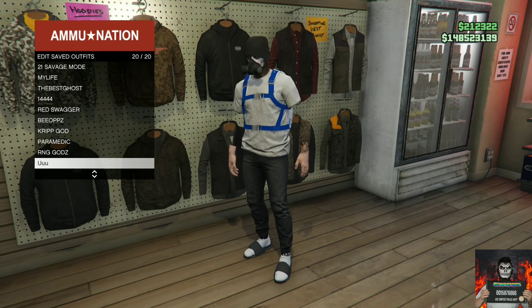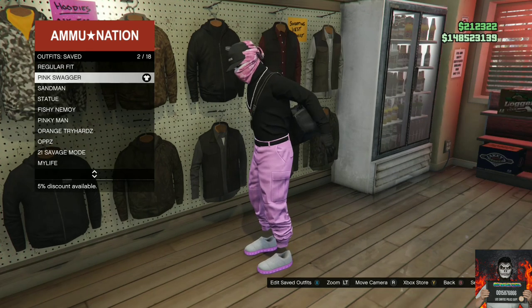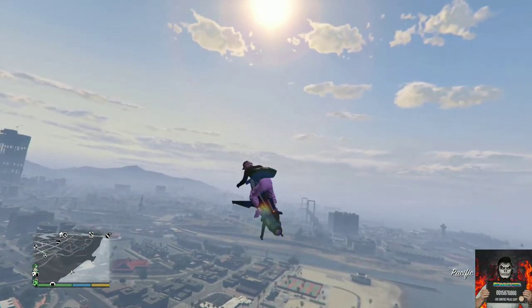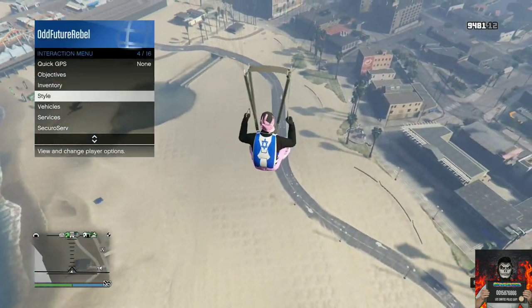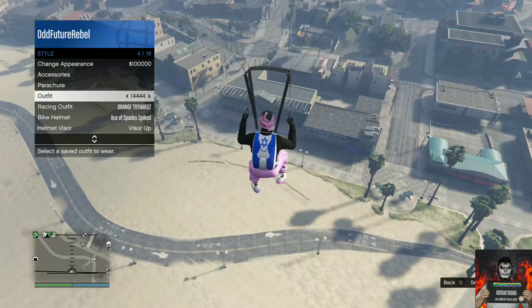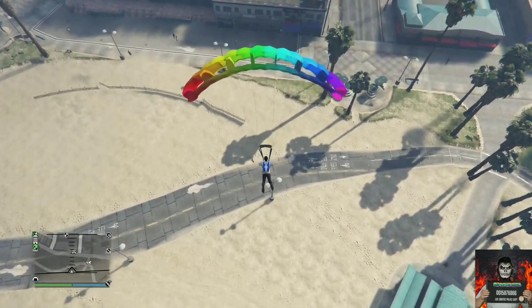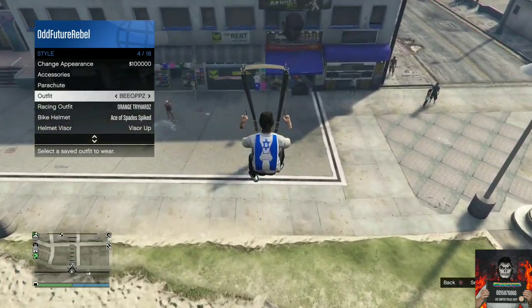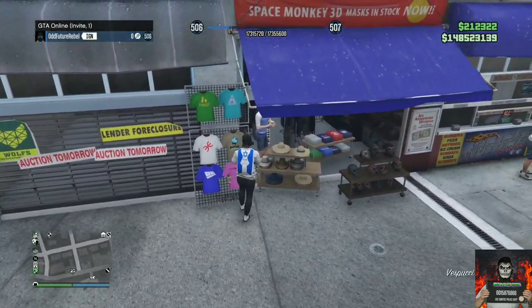Once you've saved that outfit, apply the outfit that has the black duffel bag on. You will need any sort of flying vehicle and make your way over to the mask store, flying really high. Jump out of your flying vehicle, open your parachute, open the interaction menu, go to style, and apply the saved outfit we just made twice. Back out from the interaction menu and glide into the mask store. Once you glide in, continue to spam right on the d-pad until the mask store opens up.